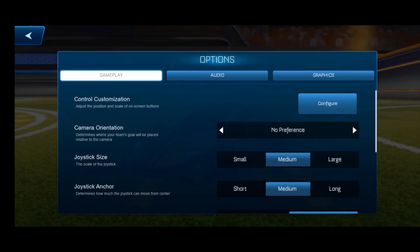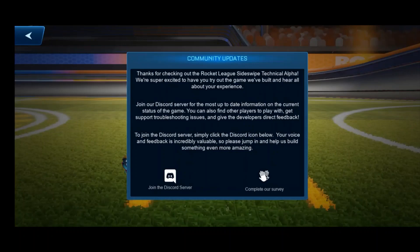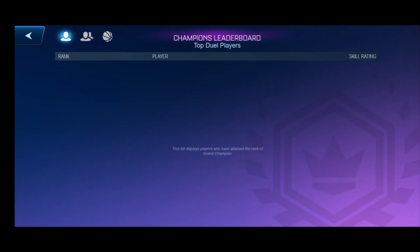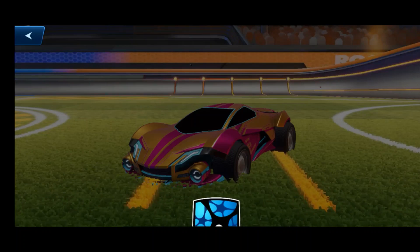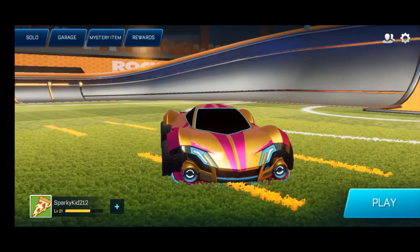We also have the settings menu. We have game settings where you can adjust your gameplay, audio, and graphics. If your phone or tablet can handle it, it has some pretty good graphics. It has community updates — you can join the Discord server. There's your profile, which is practically a link back down here, and leaderboards for players that reach Grand Champ. Currently there are no Grand Champs and the highest I've heard of is Plat 4, although it might have changed by the release of this video. There is also credits, which credits all who made the game like Psyonix, as well as account support.